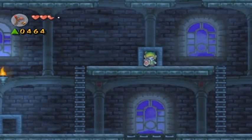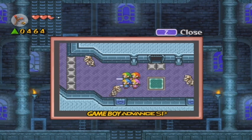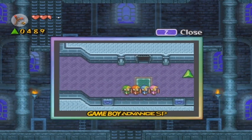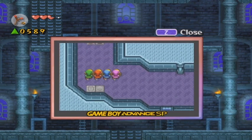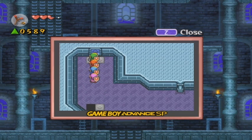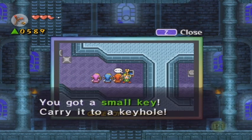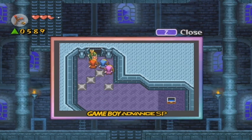Okay, right here it looks like you need to do the box formation and just take out the skeletons. Looks like we lost a lot of hearts getting hit by the skeletons. There's a hole right here — that's how you get in there — and we got the first small key! Exit from there.